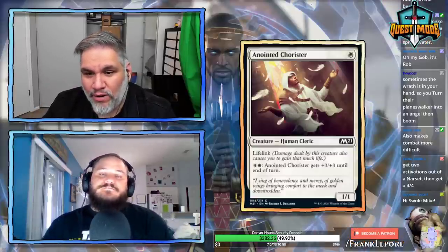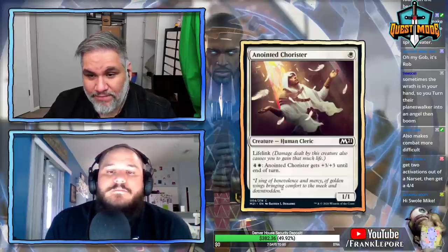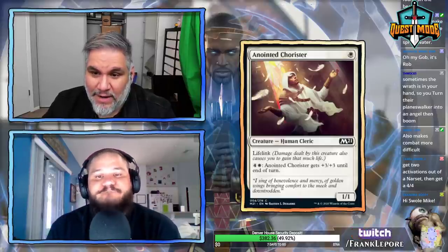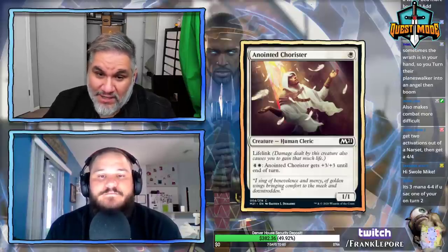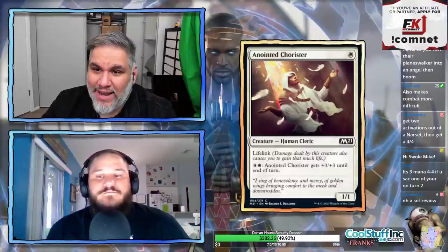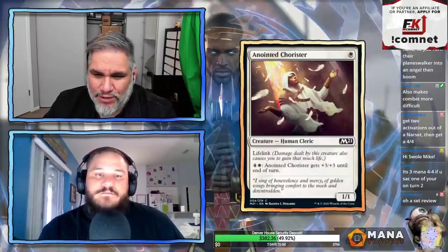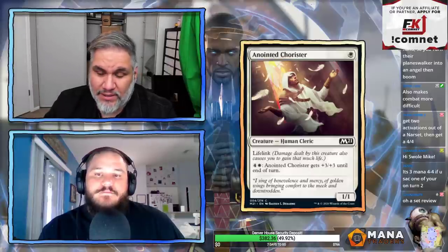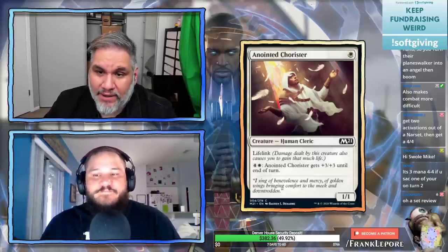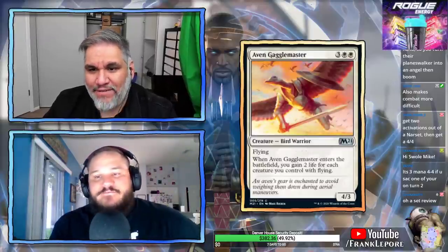Anointed Chorister: one white for a 1/1 with lifelink. For five mana — four and a white — it gets plus 3/plus 3 until end of turn, becoming a 4/4 lifelinker. It's a lifelinking human. The buff ability is nice — in the late game you have a 7/7. I don't think it's standard playable; it would need to be a 2/1 or 1/2 to be competitive, but on the merits of the design I think it's good.